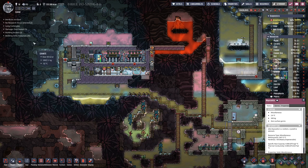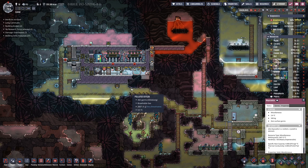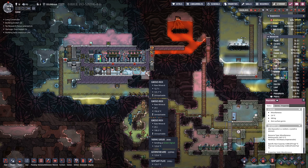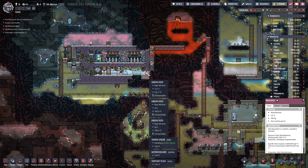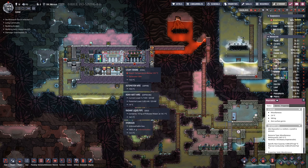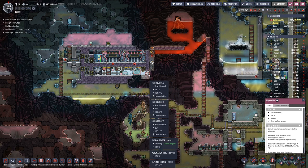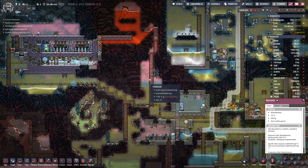Last time we left off maybe 200 cycles in the past, so I let the game run a bit mostly so that we can see this cooling down here. We have three piles of igneous rock — the smallest is 130 degrees and the bigger ones, the 25-ton piles, are at 190. At this point the cooling is quite slow because the temperature difference between this rock and the steam is not that much.